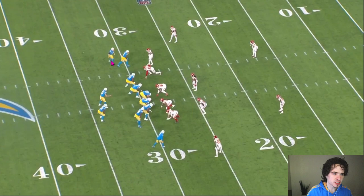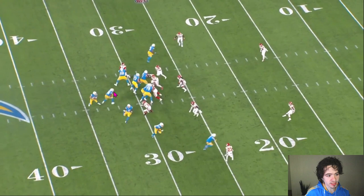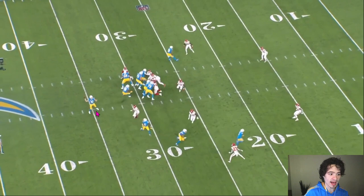This first play is interesting. They tried to get Joshua Palmer in open space a lot. Here he is at the top of the screen going to the bottom in motion. This is a fake handoff to Isaiah Spiller. The edge defender is not supposed to be blocked — that's the way the play is designed. He's supposed to try to go for this halfback, but he doesn't. He ends up having a free rushing lane to Justin Herbert, so he has to get that ball off to Joshua Palmer, which is what the play is designed for anyway, because the only man Joshua Palmer should have to beat is this linebacker — and he's going to beat him.